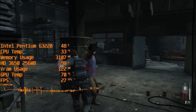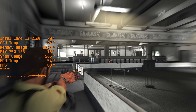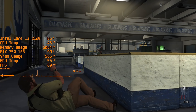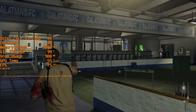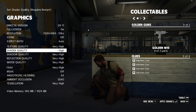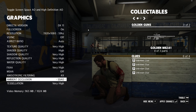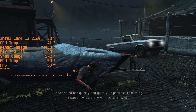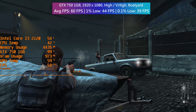Most of you watching probably have better hardware than this, and a lot of you probably have better hardware than the system used to play and capture the b-roll footage as well. The most powerful hardware used today is a Core i3-2120 and a 1GB GTX 750, which in combination can run Max Payne 3 at mostly very high settings with 1080p resolution and 60fps. More demanding levels will cause dips to the mid-40s, but if you've got an aging PC that struggles with a lot of games, be sure to consider adding 2012's Max Payne 3 to your library.